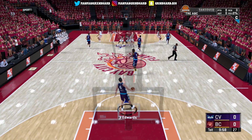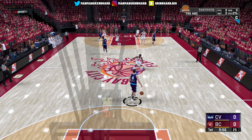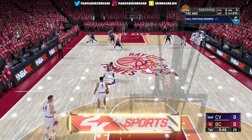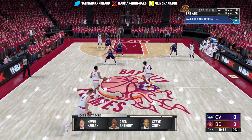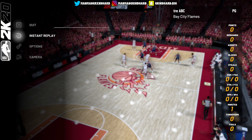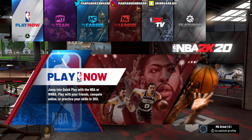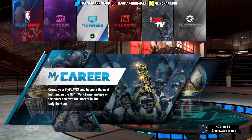Now as soon as you get into this game, what you want to do — you can't quit out right now, you have to wait till you get the ball. As soon as you get the ball in your hand, what you want to do is pause it, save, quit back out. Once you get back to the main menu, go back to My Career.